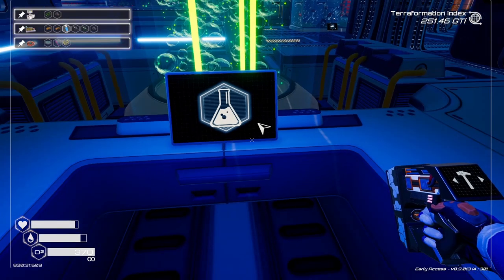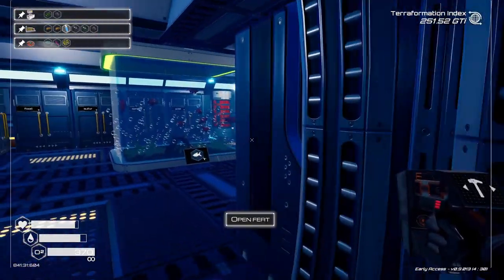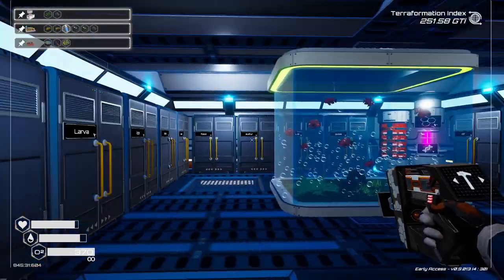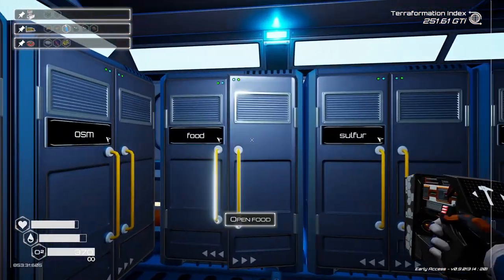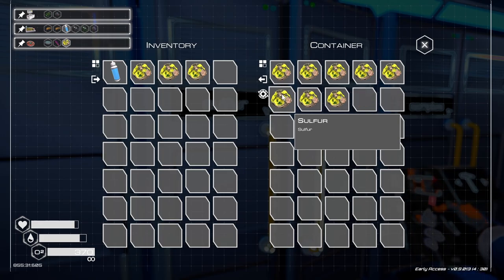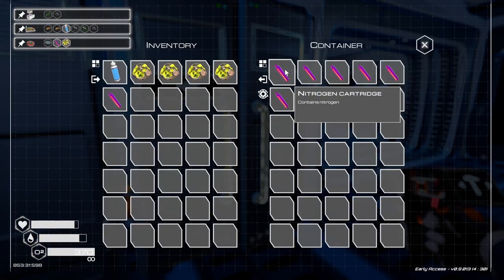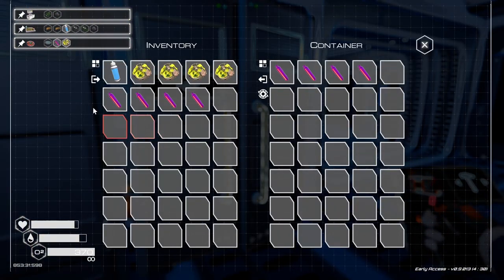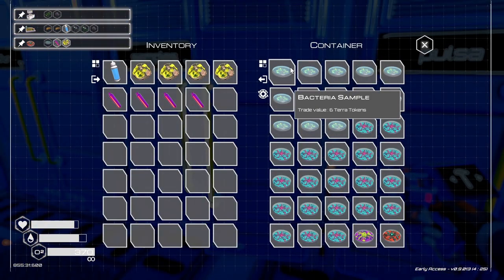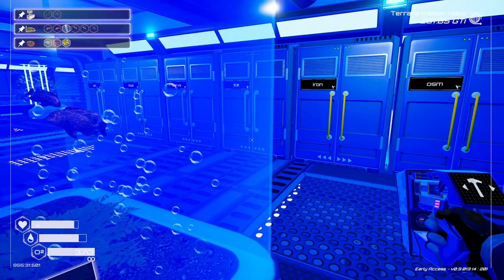Why is it so dark in here? Usually doesn't get that dark in here. Okay, we need sulfur — let's do four of these, and we need four of these, and we need four of the simple samples. One, two, three, four — okay, let's go make a bunch of those.